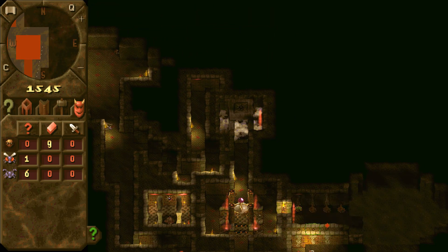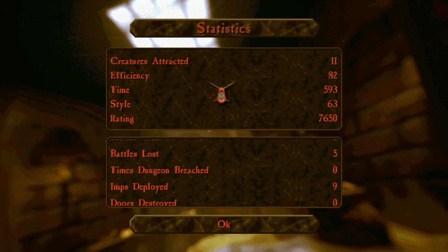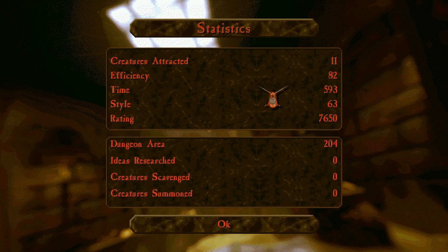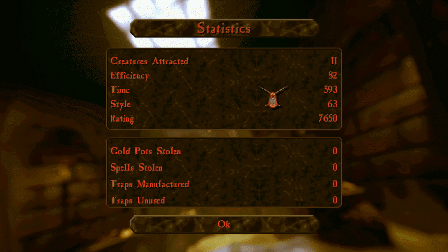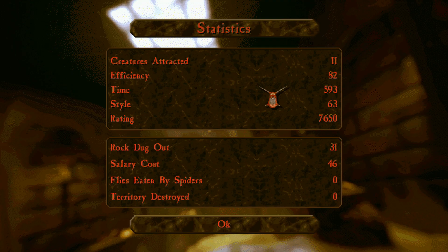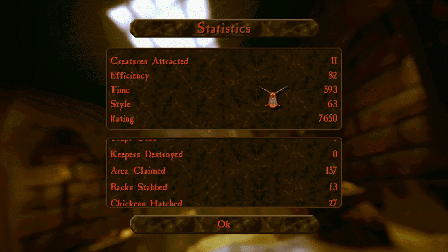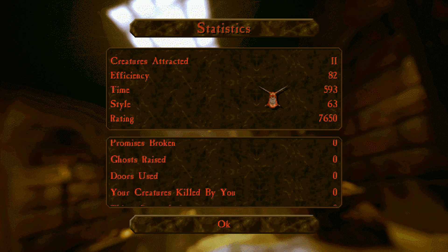So that's that — Dungeon Keeper. Creatures attracted: 11. Efficiency: 82. War and anthrax have taken to this land like fleas to a rat — the realm is now a major eyesore. Thank you all so much for watching. I just wanted to show off a game I used to love when I was a kid that I just started playing again, and to introduce some of you who may not have heard of it before. Thanks so much for watching — I'll catch you next time. Bye!